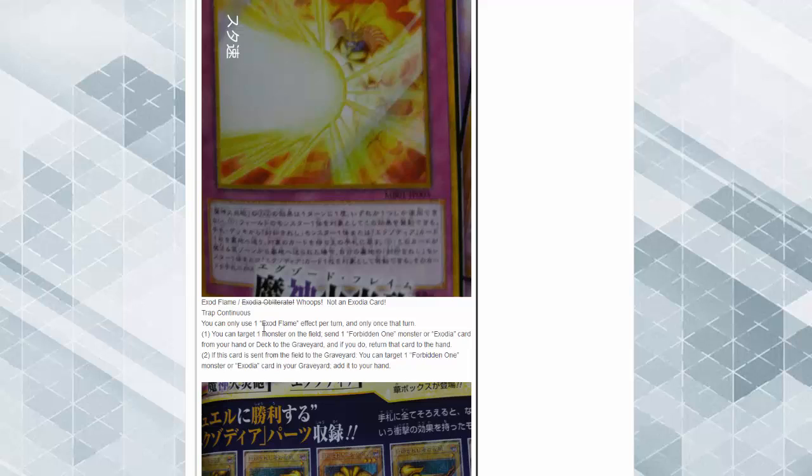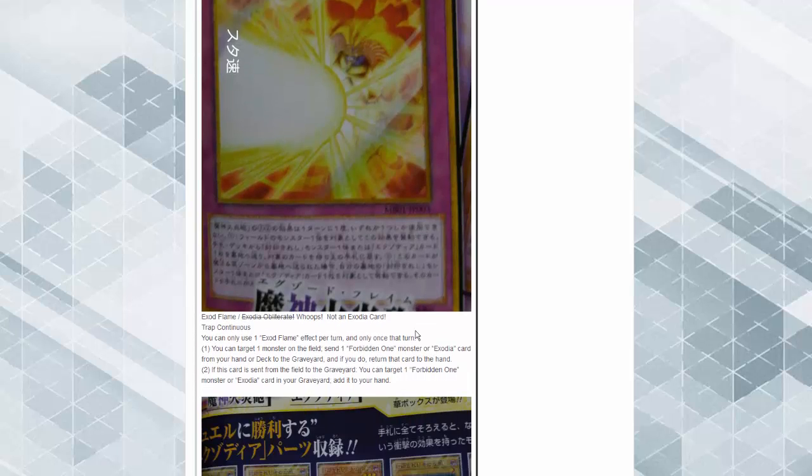Exod Flame: you can target one monster on the field, send one Forbidden monster or Exodia card from your hand or graveyard, and if you do, return that target to the hand — just pop and bounce back. When this card itself is sent to the graveyard, you can target one Forbidden monster or Exodia card in the graveyard and add it to your hand, so it has recyclability when it dies.